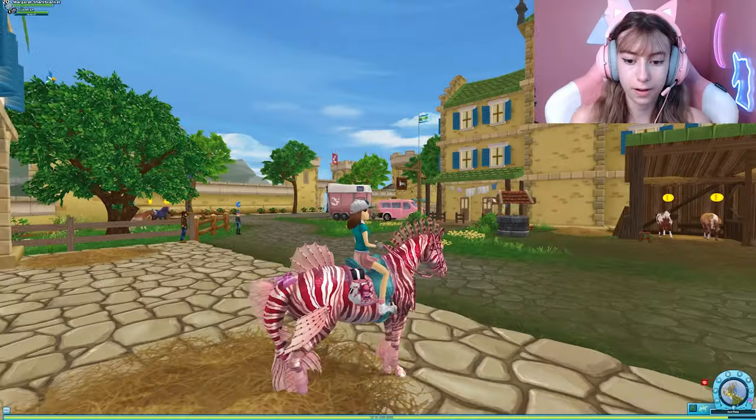Hey everyone, welcome back to yet another Star Stable video! Today we are going to be talking about the shovel — I call it a shovel, but it's really like any random item. I've gotten a water bucket, hay, a shovel, an apple — there are just so many items popping up on our characters or on our horses' backs in Star Stable, and we are going to talk about a theory on why that is.